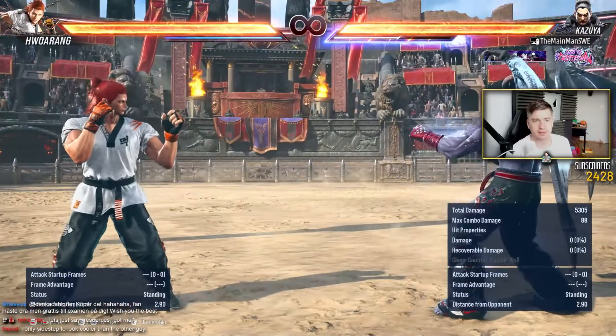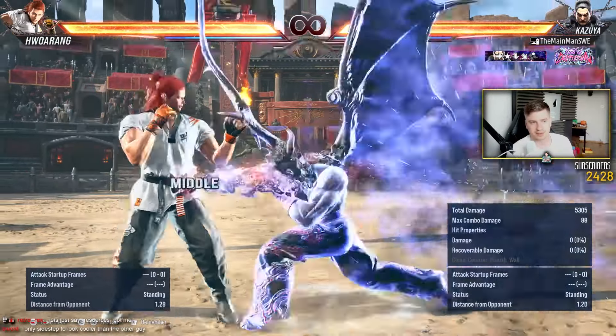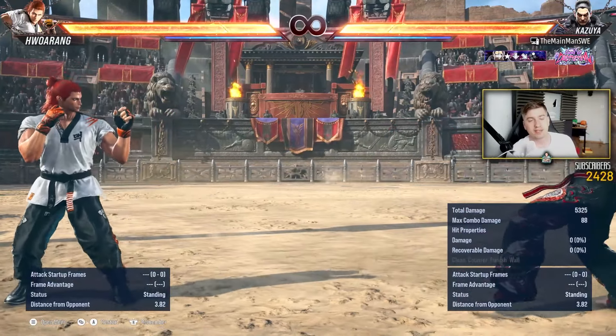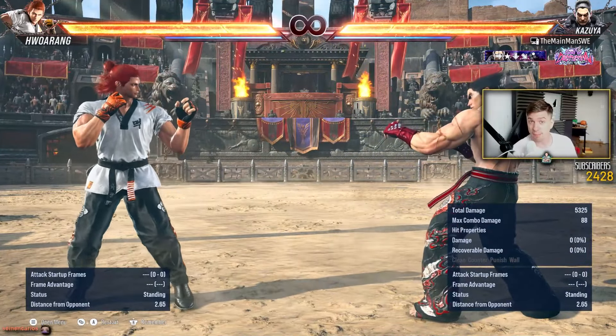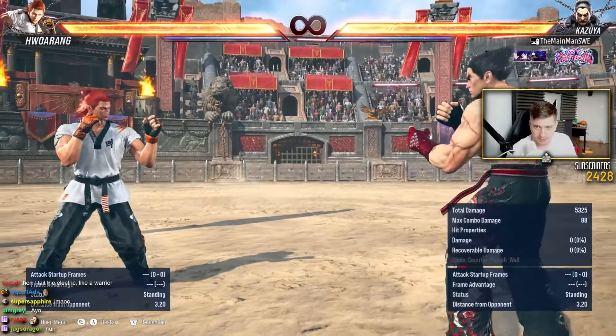When someone is in heat, you don't really wanna step them either. Look no further than Kazunoza's devil fist — this tracks quite a bit, not as much as Jin's demon paw, but this devil fist, when Kazunoza's not in heat, in the neutral without heat, you can actually step this with good timing.